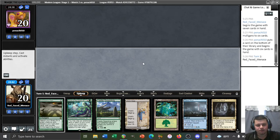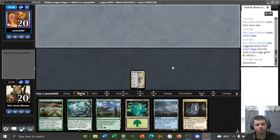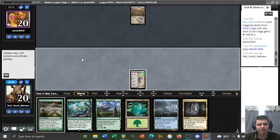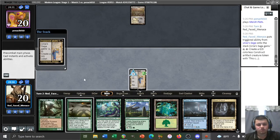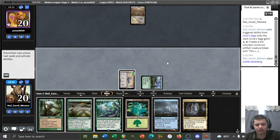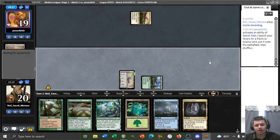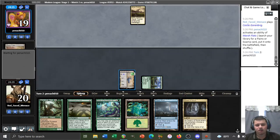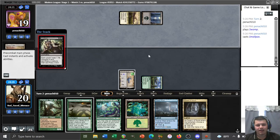Opponent mulligans to six — no companion revealed, interesting. We definitely need to lead on Saga, especially if our opponent's playing something aggressive like Hammer Time. Getting Amulet into play as fast as possible is probably the best thing. We want to play Garenbrig to enable that line — float with Saga, sacrifice to get an Amulet, play bounce land, use the floating mana, and potentially play Azusa off the top, then bounce land twice and activate Garenbrig to cast Titan.